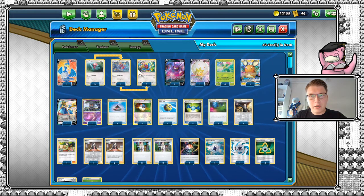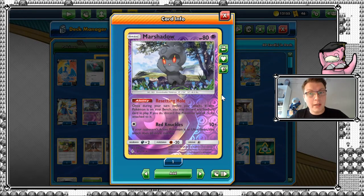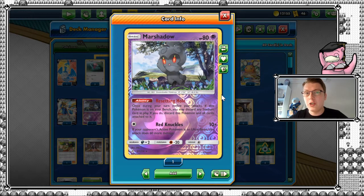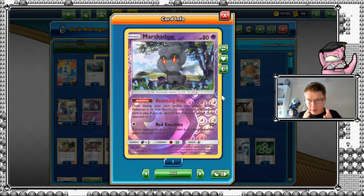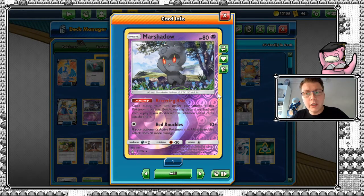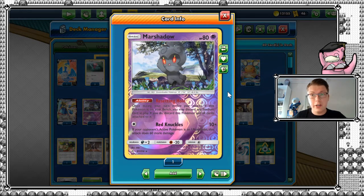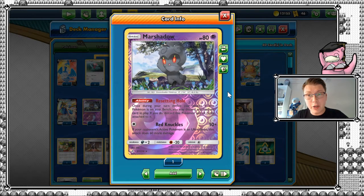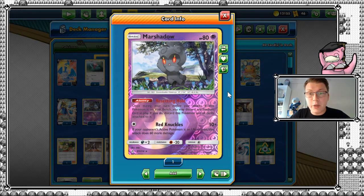Finally, I made another alteration where I added one Marshadow and took out one Boss's Orders to accomplish that, because two Boss's Orders should be sufficient here, given that we play Eldegross GX. But why did I add Marshadow? Since we have a situation where we need to get the stadium card in play in order to alter the probabilities in our favor, if your opponent plays down Chaotic Swell, you would essentially lose one of your stadiums directly just to be able to discard it. Therefore, since we play a lot of Capture Energies, I thought it would be a really good idea to play Marshadow — you can just find that Capture Energy, use the ability, and then we're free to play down our Glimwood Tangle to help our game plan.